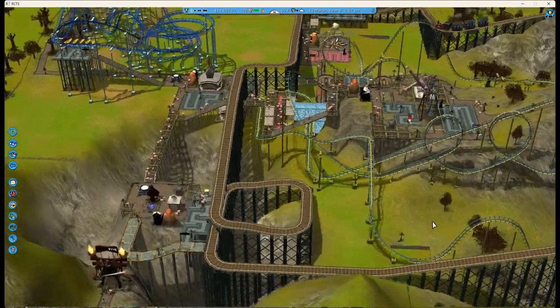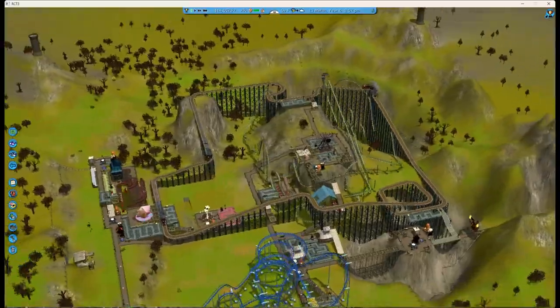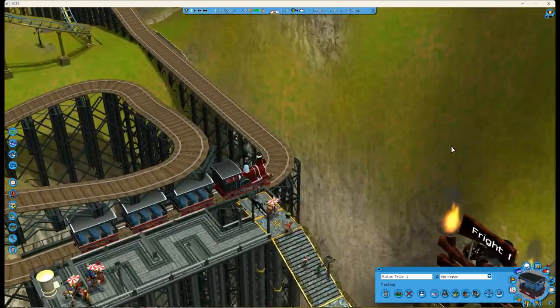I also stupidly deleted every pre-built building on this map. Let's take a ride on the train system — we'll start by the entrance of the park.